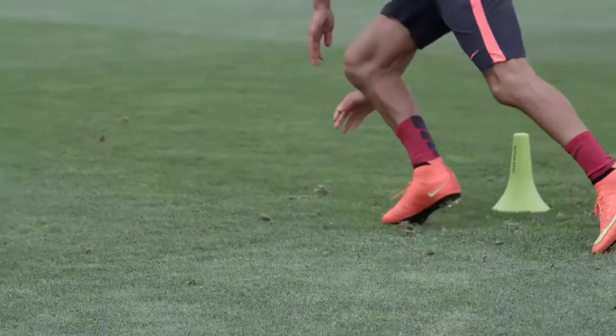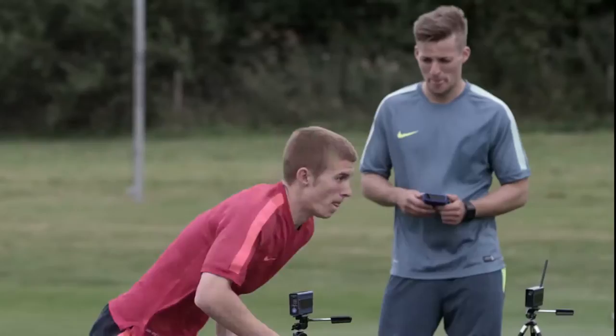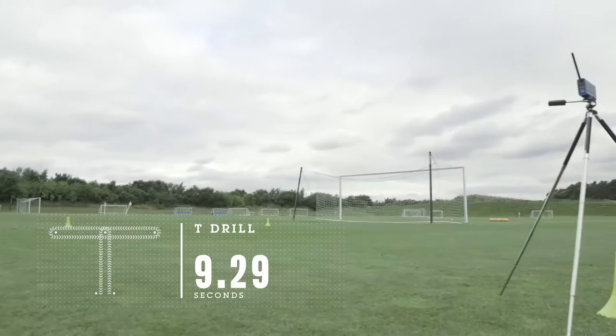Keep going. With the T-drill we're working on the fundamentals of agility, seeing if there's a difference between right and left. An average time for that, both sides, for an elite academy would probably be below 9.33 — that's a very quick time. Anywhere between 9.33 and 9.5 is about average; anything above that you need to improve in that metric.